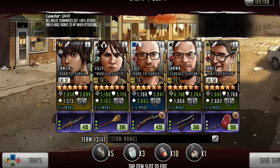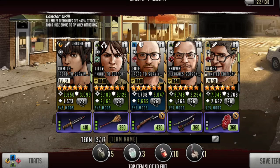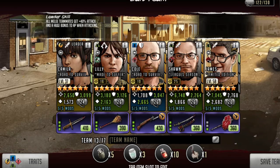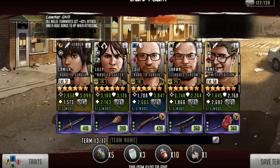This first team combines a Camilla lead, who has plus 40 attack and a huge bonus to AP when attacking. Her rush provides focus, it burns the enemy and applies damage to a single toon. She can give herself AP and recover stun with her active skill as well.